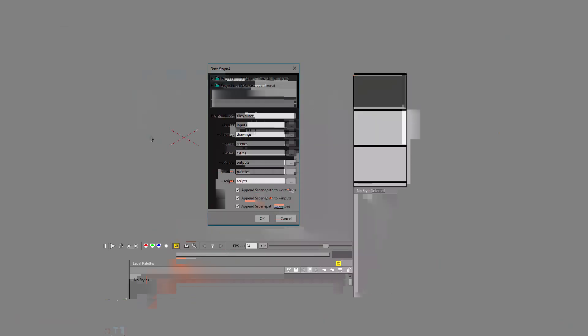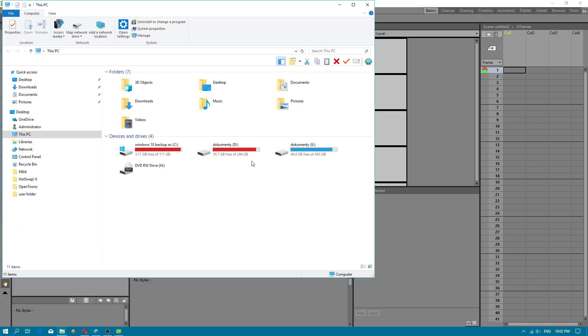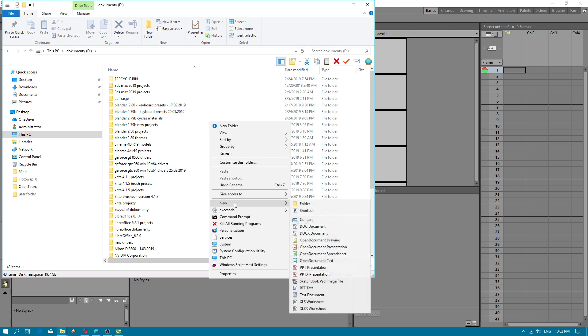Sorry dear friends, I did a serious mistake. When you create a new project, you should save all first. Then you have to import your level. Now I will create a strongman folder. I completely forgotten about this.